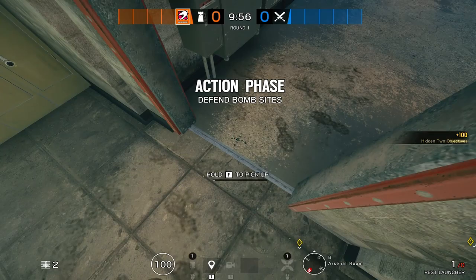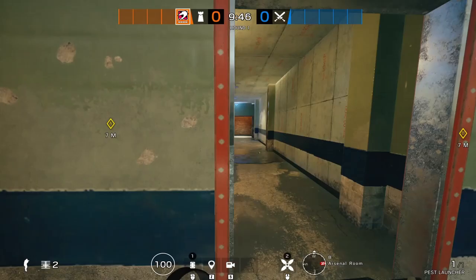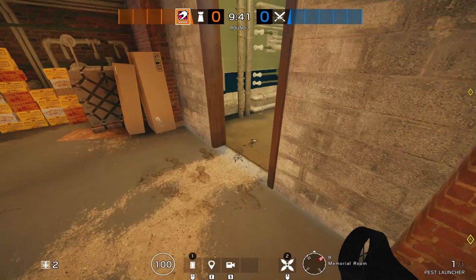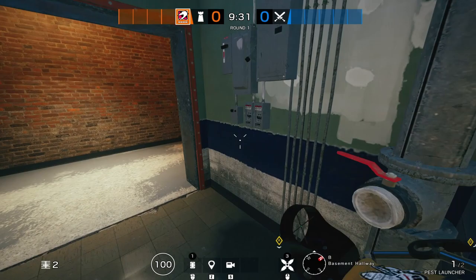If you just place a pest like that and don't move on once the round starts, it's a poor use of the ability. If you place it near site, attackers can just jump over the radius. The pests are meant to tie into Mozzie's roaming ability. It can work like Mute if you use both together to block down the whole site, but the intended use is pairing it with your roam.